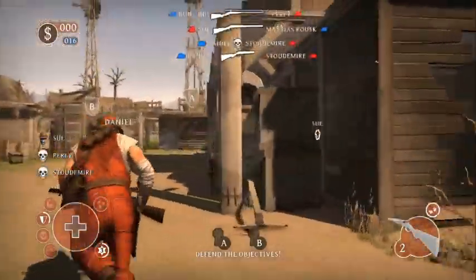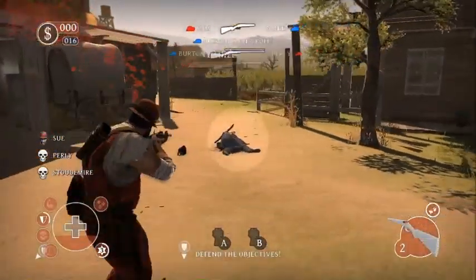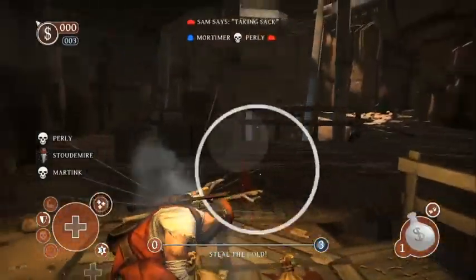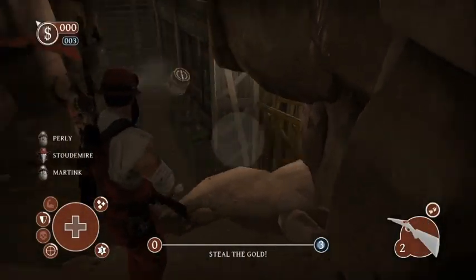We have four modes. First we have Conquest, which is basically a zone capture game mode. Then we have Greed mode, where both teams have to steal a sack of gold and take it back to their own base. Then we have Powder Keg, which is basically a bombsite. And then we have a combination mode called Robbery — it's an attacker-defender scenario.